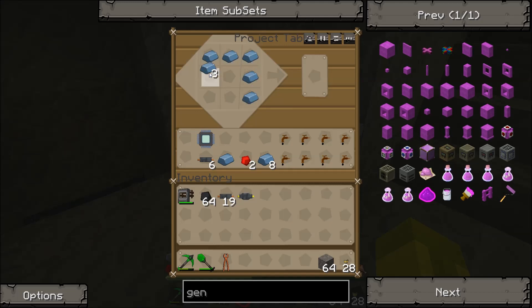Next thing you'll need is a machine block, just like that. You only need one — I'm just making two at a time for simplicity's sake.